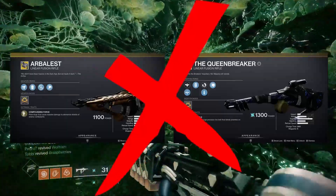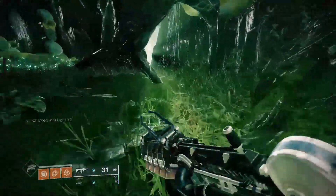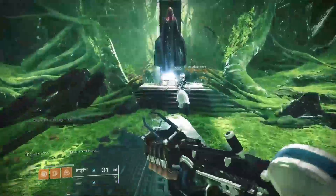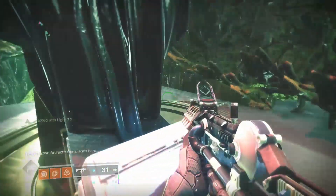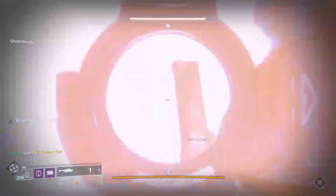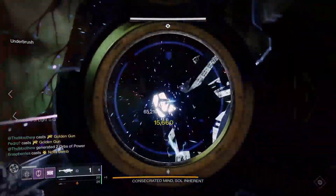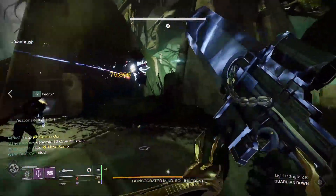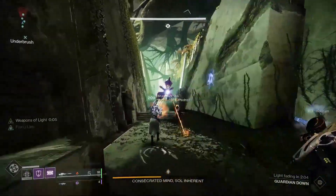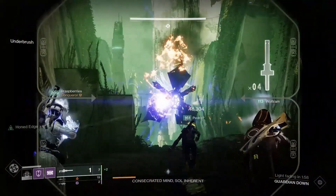Don't even bother asking about Queen Breaker and Arbalest with these linear fusion buffs — they're just not worth it. With all of this in mind, Sleeper stands the greatest chance of making the meta boss DPS, especially with the upcoming addition of Vault of Glass and Atheon. This is my full analysis of what I'd consider the DPS meta outside of the shotgun and sword ranges. If you think I missed something, feel free to put it in the comments, and don't forget to hit the sub and like buttons.